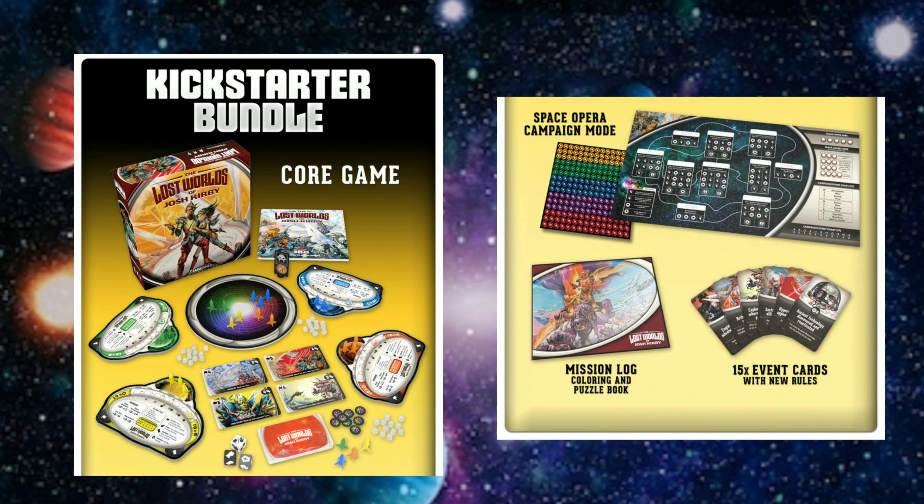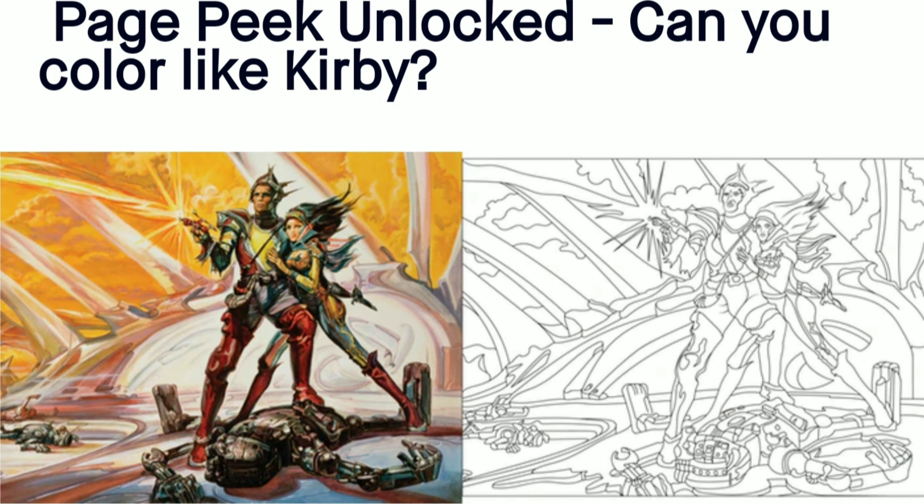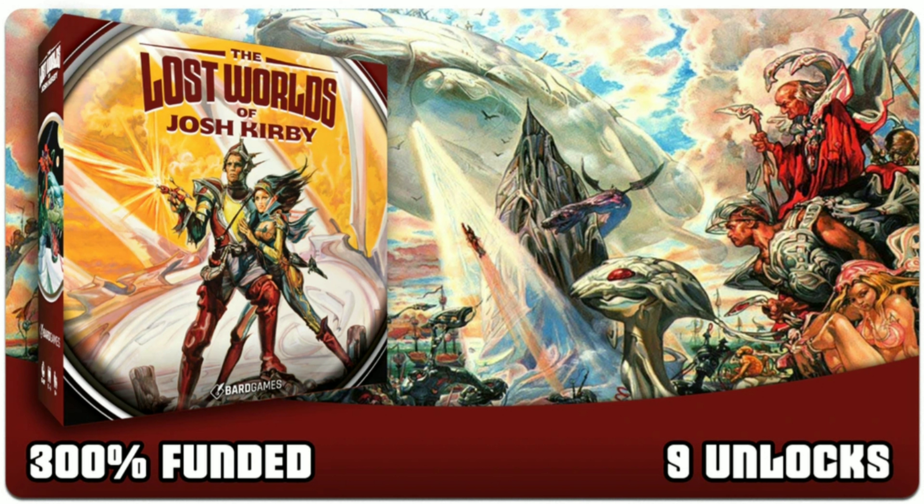The bundle pack backer level has something really fun that looks like it's going to enjoyably take up several hours of your time — and it's something I like to do and my wife loves to do, so it could work for someone who's not even a gamer. It's called the Lost Worlds of Josh Kirby Mission Log, and it's a coloring book. They've taken his art and removed the color so you get to choose what colors your own specific world in the coloring book is going to be.